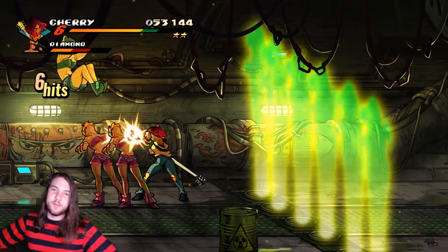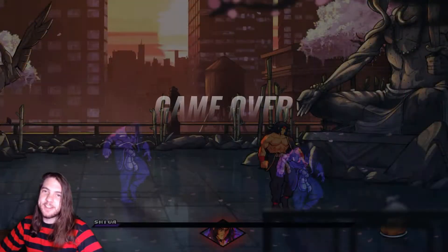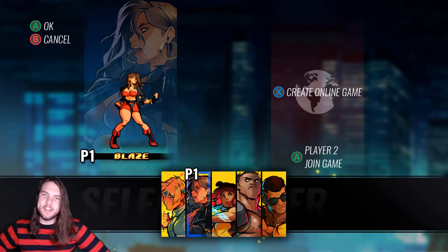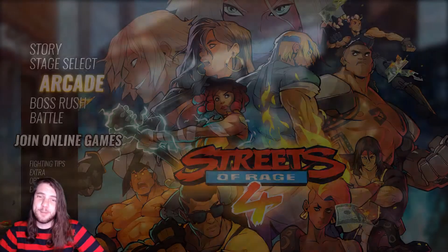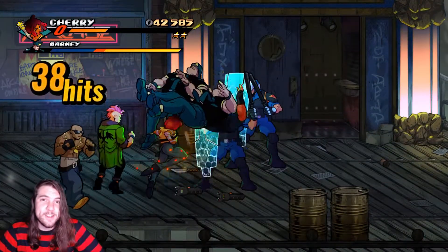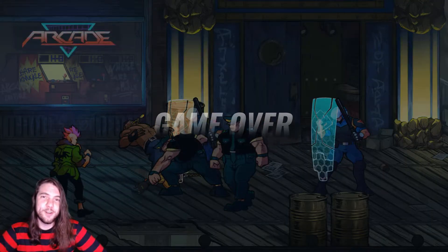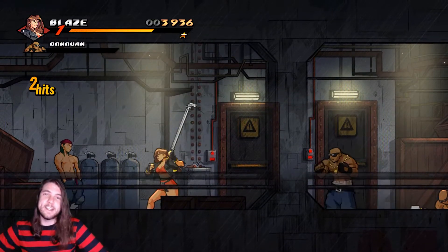In Streets of Rage 4, they do force you to play through the story mode first. The story mode does provide you with continues and assists if you do run out of lives, but that's not where the main challenge is. Story mode is designed to get you through the game for even the most casual player, although if you're a sadist, you can up the difficulty and make it impossible. Once you do beat the story, you unlock arcade mode, which gives you five lives and no continues to beat the entire game.